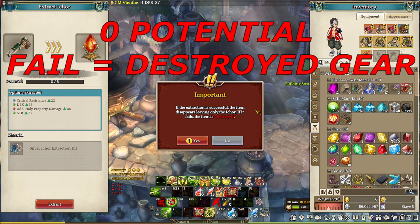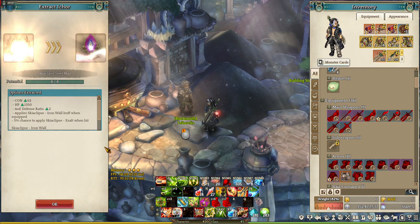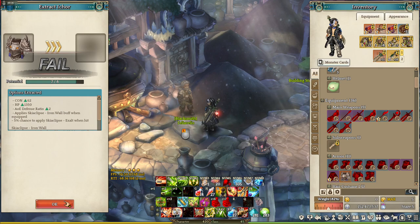Extracting an iCore is not 100% — you can fail. And every time you fail, you lose one potential on the equipment you're extracting. Most equipment has about 10 potential, give or take, meaning you can only attempt about 10 times.